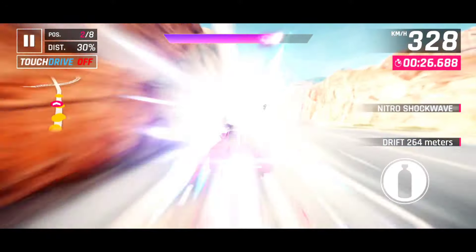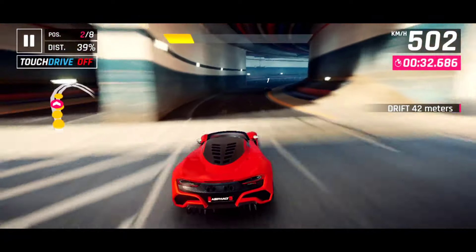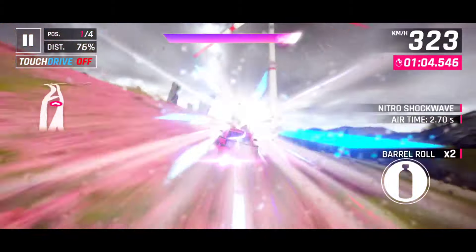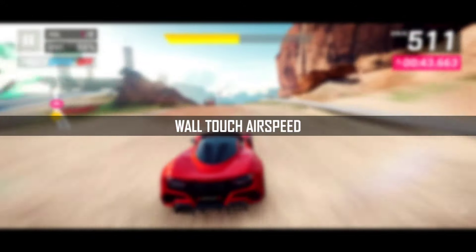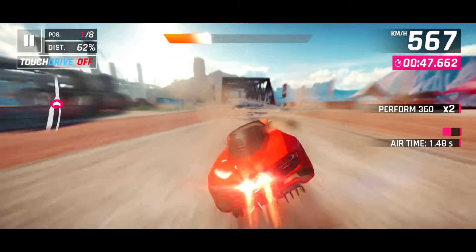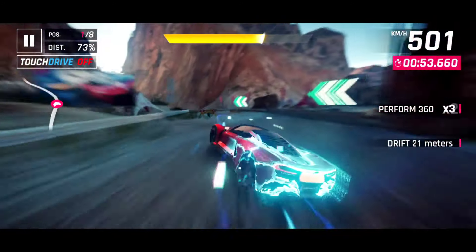Jump speed trick is very easy to perform and it allows slower cars to gain air speed on low to high jumps very easily. All you have to do is drift a little before taking a jump and shoot orange nitro. It allows slower cars to gain air speed on very low jumps.